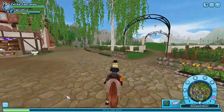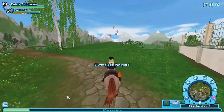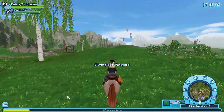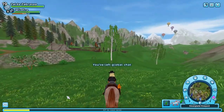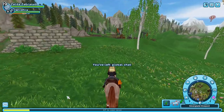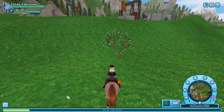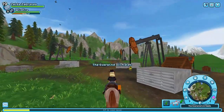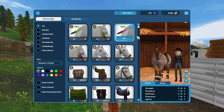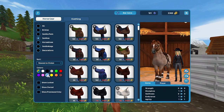Here's an updated video on how to save your Star Coins, part 2. The first tip is to use your Jorvik Shillings, because you can earn them easily. In the shop right here, let's say we want a saddle.